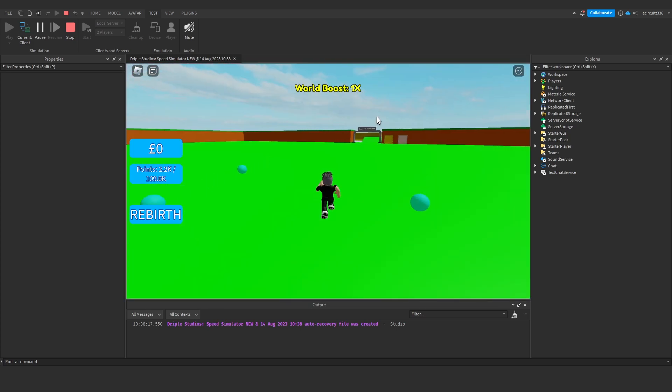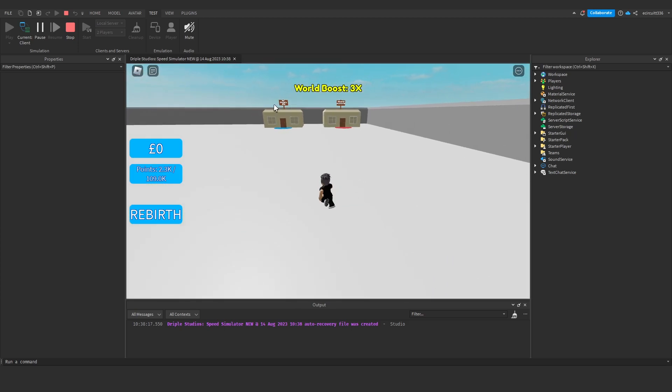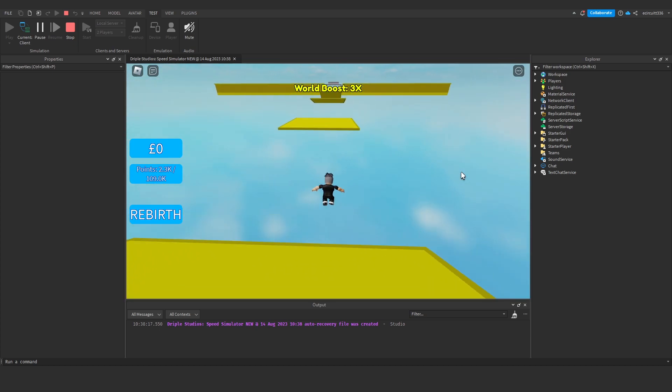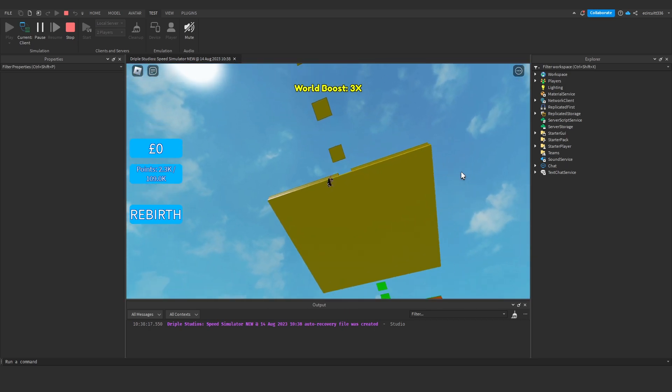That's the upgrade shop on other islands done. I'm not going to do the exchange today but we have the building set up ready. In the next video we'll do the exchange buildings — when you click exchange it'll teleport you to the building on whatever island you're on. Hope you found the video helpful, thanks for watching, goodbye.